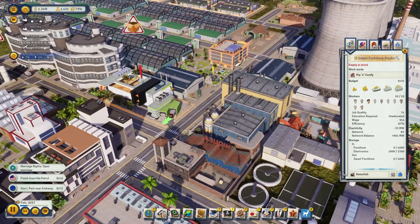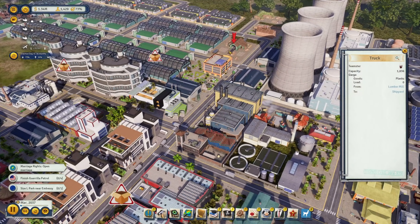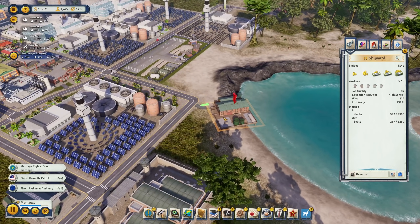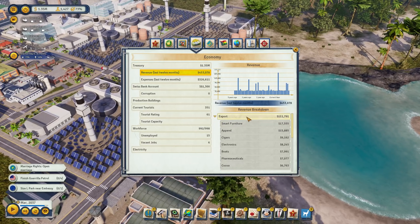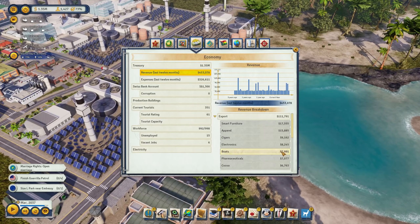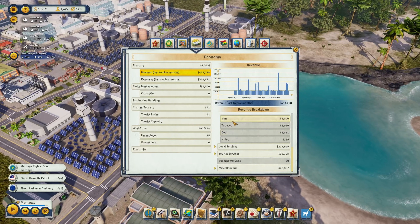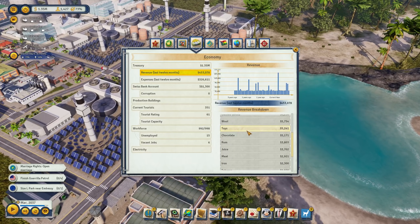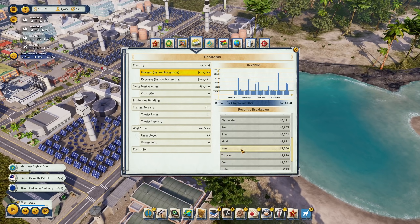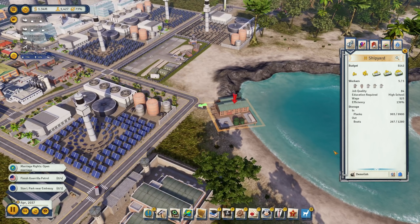The smart furniture studio quite often doesn't have furniture available. I'd like to get rid of the shipyard here because the boats are not really selling that much anymore - only 8,000 in the last 12 months. We also have toys at 5,000, iron, coal, hides - leftovers being sold due to surplus. Juice revenue is also really low.